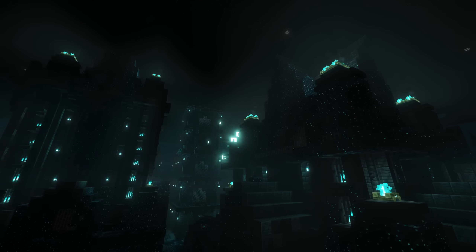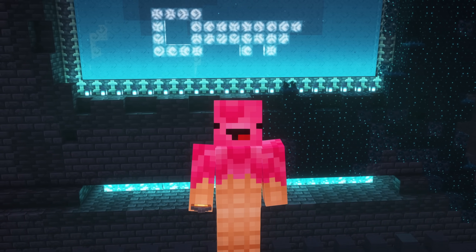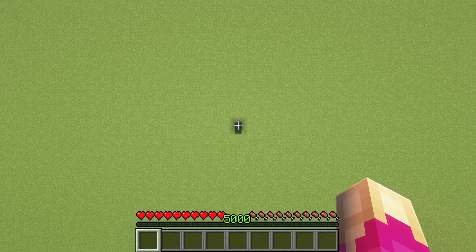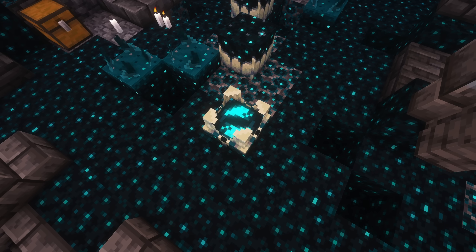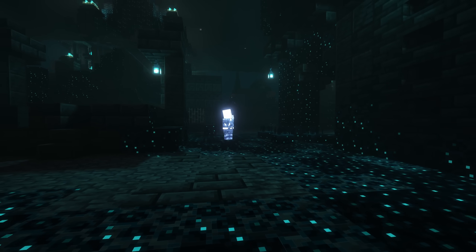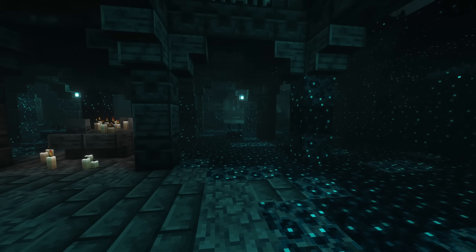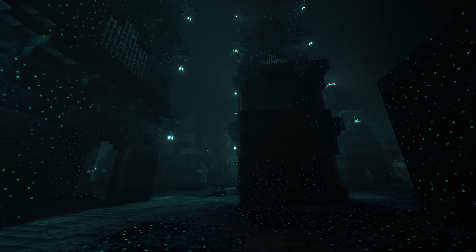But there's a catch. The key to lighting the portal is locked away in the prison itself. So how do you get there in the first place? Same way all the other mobs do — death. Skulk Catalysts turn bodies into Skulk, but what happens to the soul? They're trapped in the warden's domain, a super maximum security prison under the warden's lock and key. On death, players spawn in this nightmare dimension as shades, forced to start from scratch in a hostile world with one goal: escape.